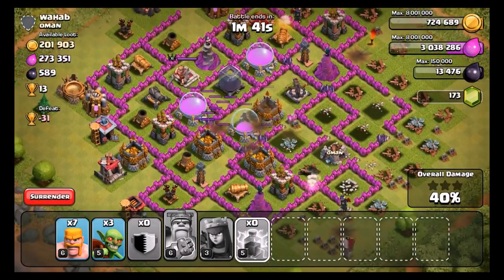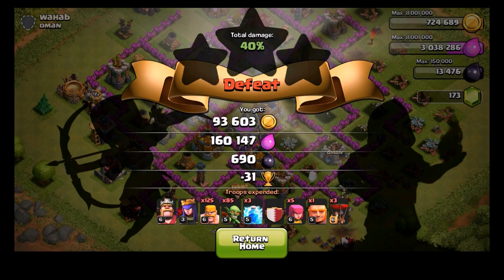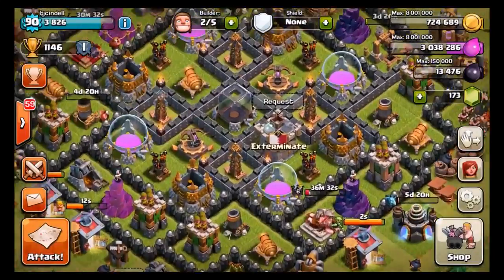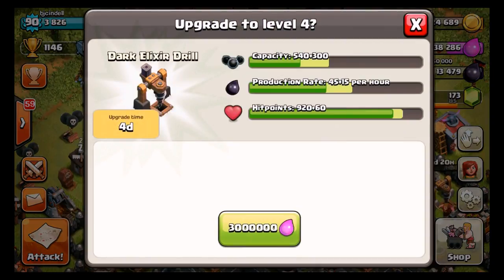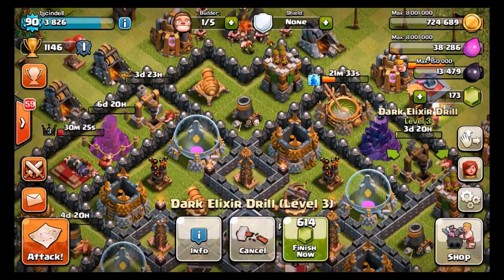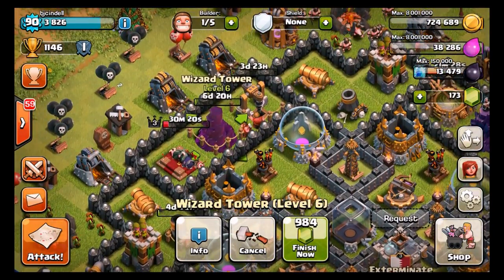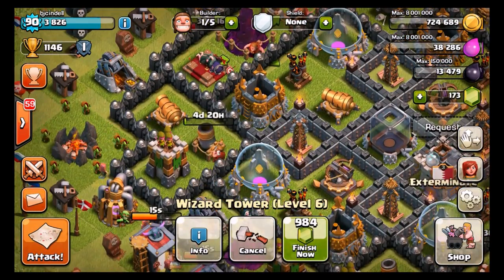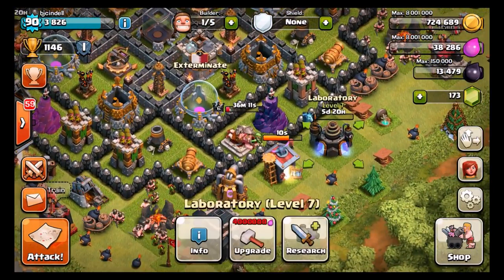We got our money for sure. Not a really good raid there, but we did get back what we needed in order to pass the three million mark. So I'm going to go ahead and upgrade my dark elixir drill and get it going to level 4, and that completes our upgrades for today, guys. We got two dark elixir drills going up to level 4, the wizard tower going up to level 7, the mortar going up to level 6, and we have the minions.